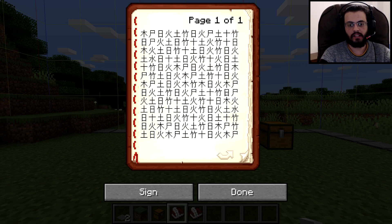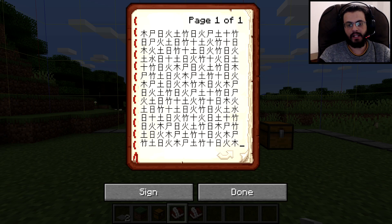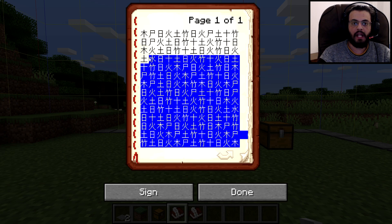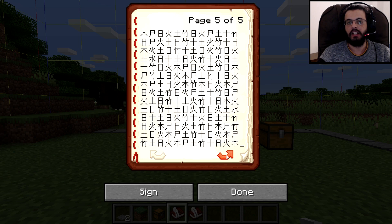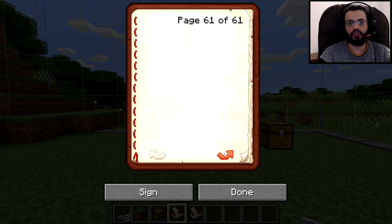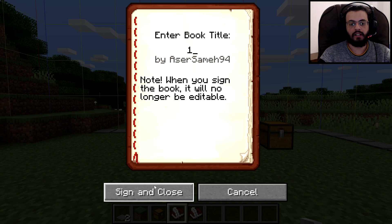Go back to the game, right-click the book and quill to open it, and paste. It won't fill the page completely, so copy it again and paste it. Remove the last line, then copy that last line and paste it so you have a completely full page of Chinese letters. Then copy the entire page and paste it repeatedly throughout the book. Repeat this until you have 60 pages of Chinese random letters.